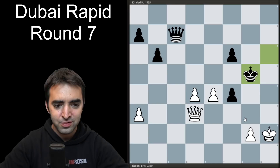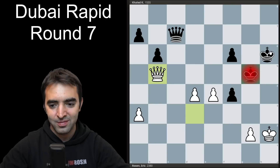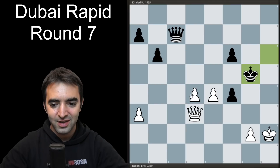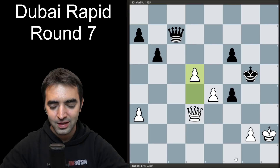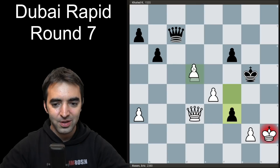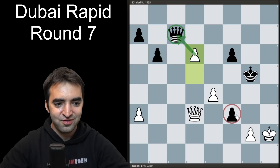Instead, my opponent played king to g5, keeping the option of pawn f3 open. From g5, the king is very difficult to check — I do have queen b5 check but black just moves back and I don't really make progress. I realized I have a small trick: start with the move d5, pushing my only passed pawn. I'm still inviting the potential discovered check along the diagonal, but if black plays f3 — which my opponent did — this is actually a crucial mistake, because it allows me to block the check with my d-pawn and suddenly seize the initiative, hitting the queen.